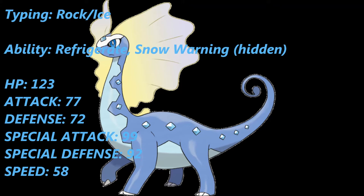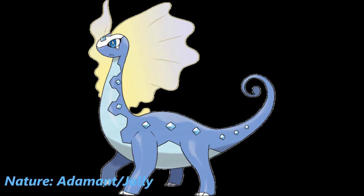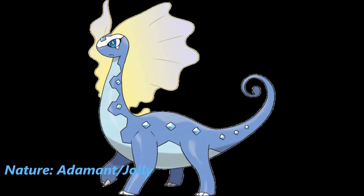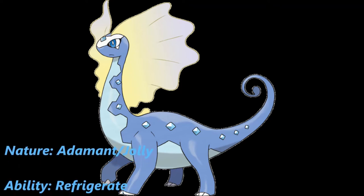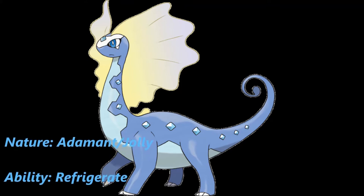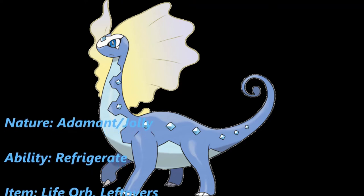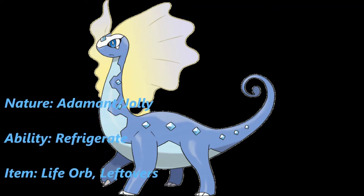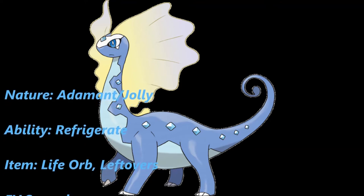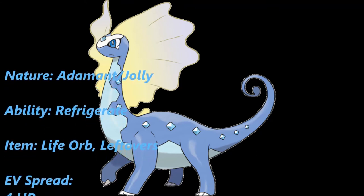With all that said, here's the first set idea: turning Aurorus into an all-out physical attacker. The nature can be either Adamant to slightly increase physical Attack, or Jolly to slightly increase Speed — whichever you prefer. The ability is Refrigerate, as it's the more superior ability in this situation. A quick note: Snow Warning, Aurorus's hidden ability, has not yet been released, so any sets involving it should not be deemed illegal, as it will most likely be released and made legal.